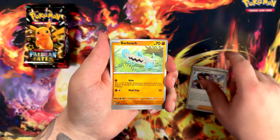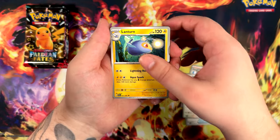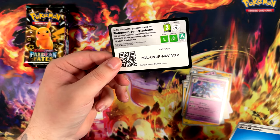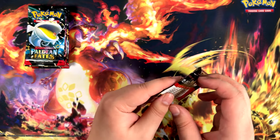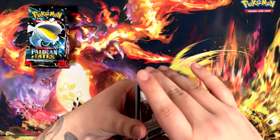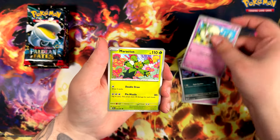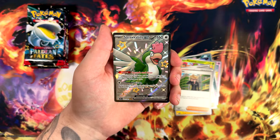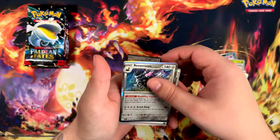There is the Paldean Student — we already have that. I wonder why it's 'Paldean Student' not 'Paldean Students,' plural versus singular. Feels like a missed opportunity. We have a Ceruledge. And a Squawkabilly EX — a shiny one! Don't mind if I do. That was even in the reverse spot, and an Armarouge in the holo spot. Pull rates so far seem to be really good, unless I've gotten a box that is really, really stacked.